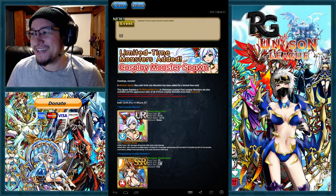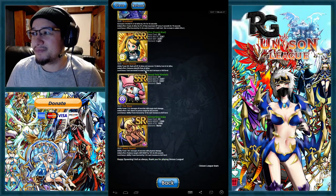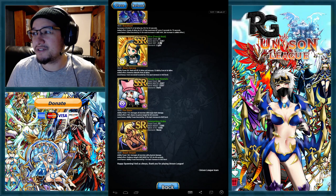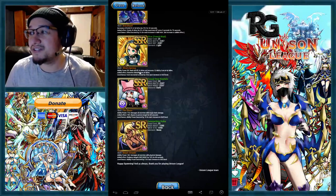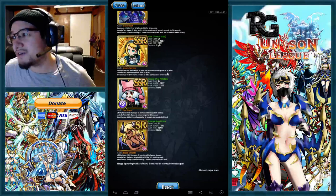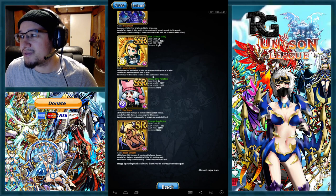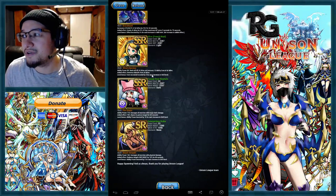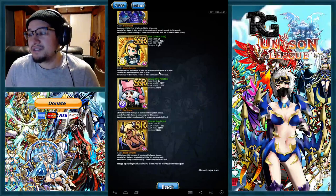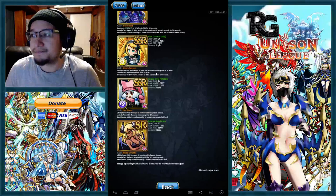That's who we're looking for honestly, however it's not in this one. On a quick overview, Alice — the new, different Alice, the French-made Alice — her ability power 50 heals all HP of allies and recovers 12 ability costs of all allies. Added effect removes debuffs from all allies, and the cost recovery is boosted by 3 each time the level is increased. So three times four is 12, 12 plus 12 is 24 — so 24 ability cost instantly.